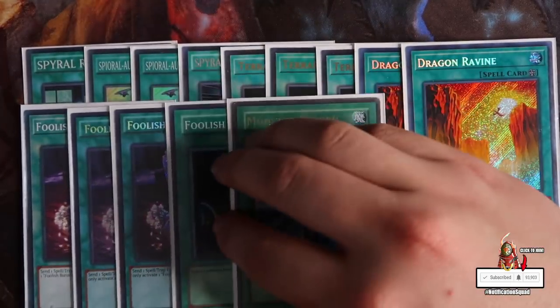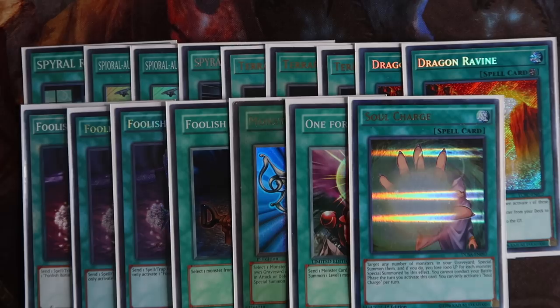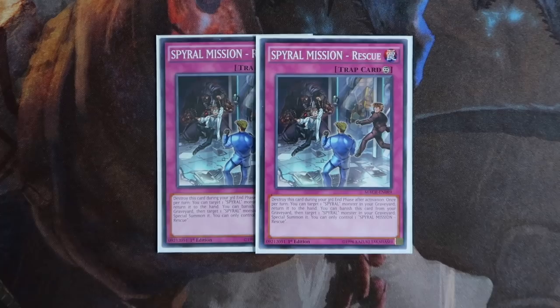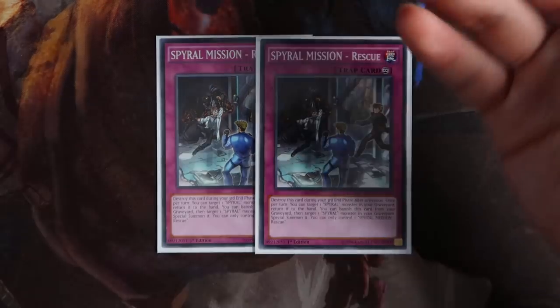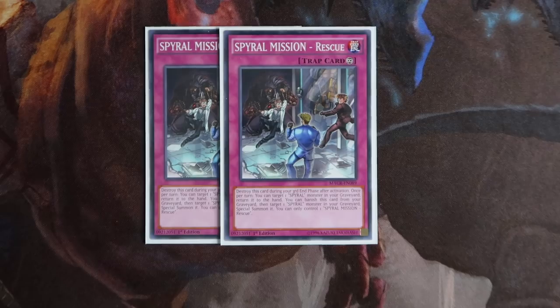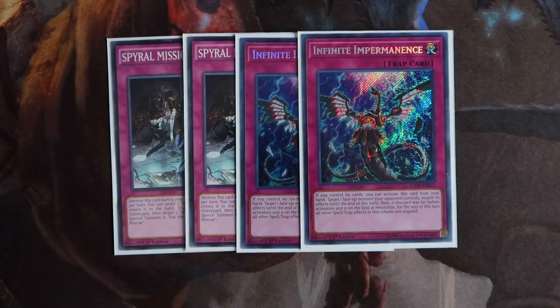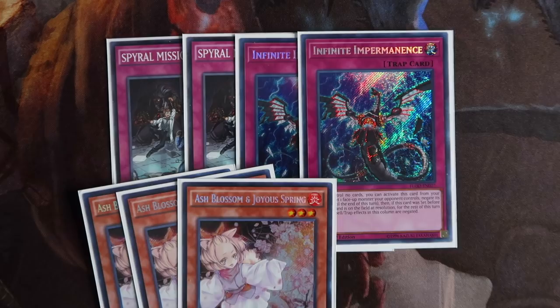You're playing one Foolish Burial, one Monster Reborn, one One for One — if your opponent doesn't stop One for One you're most likely just going to win. One Soul Charge: if you open it going first and your opponent disrupts one of your plays, Soul Charge lets you make that unbreakable board anyway. Last but not least, one Reinforce Truth to search Spiral Super Agent and Spiral Tough from the deck. For traps, double Spiral Mission Rescue — lets you banish itself from the graveyard to special summon a Spiral monster from the grave, and also has a great on-board effect to recycle your Spiral monsters back to hand. If you want the crazier combos including Nat Beast, you can run up to three Rescue. Last, double Infinite Impermanence — essentially Effect Veiler on steroids, acting as a hand trap, giving you essentially ten hand traps total in a 40-card deck.